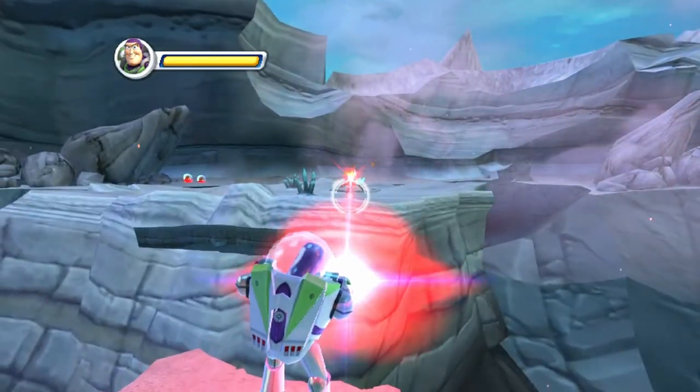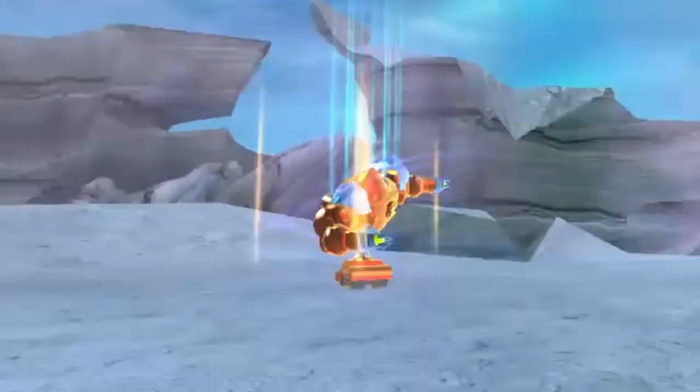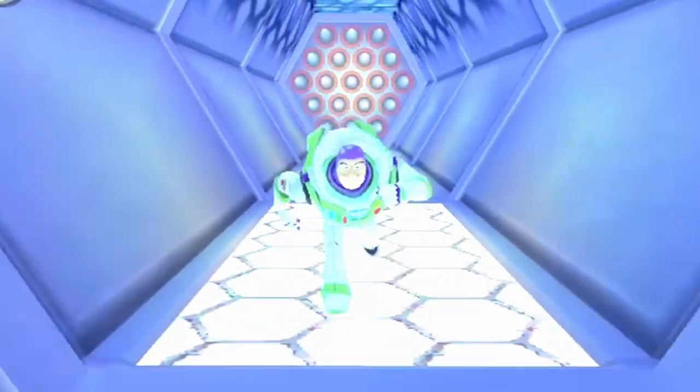Buzz's laser is needed to destroy crystals that appear in the distance — keeping the laser on a crystal for four seconds makes it glow bright red and explode, in some cases revealing the path further. Occasionally robots will spawn and try to attack Buzz, but if you're quick on your feet they're barely an issue. All of this platforming was just the beginning — the most crucial part of the level is still left to be discussed.